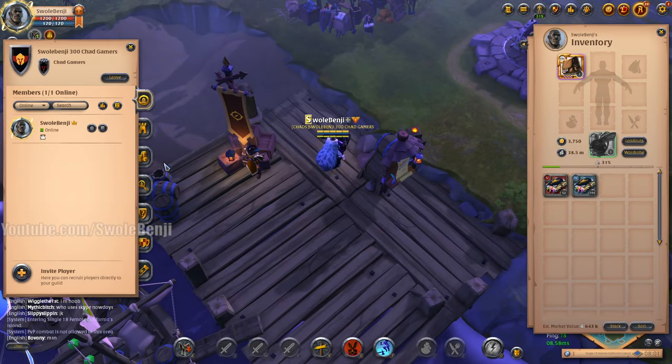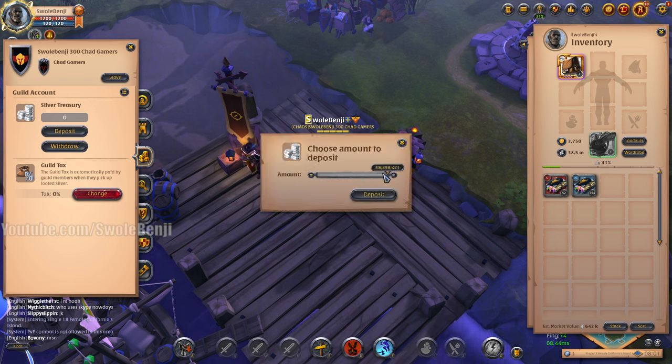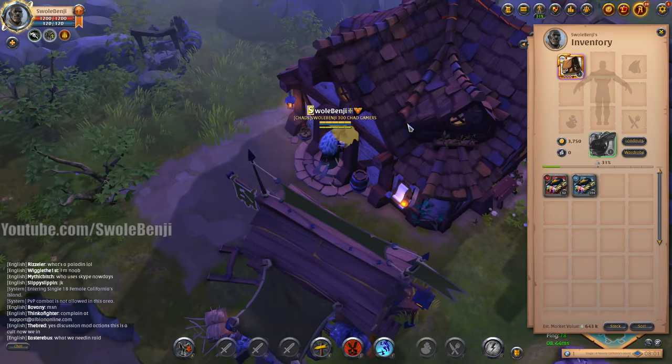Just to make it a little bit more fun, we're going to see how much silver I make today. I'm going to deposit all my 38.4 million silver - I have more than that stashed elsewhere on other characters - but we're at zero silver, and we're going to see how much money we make at the end and how long it takes.